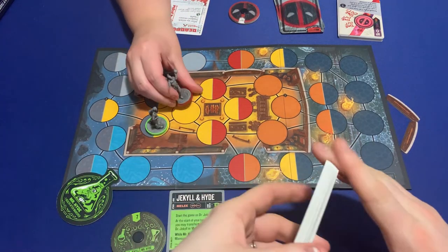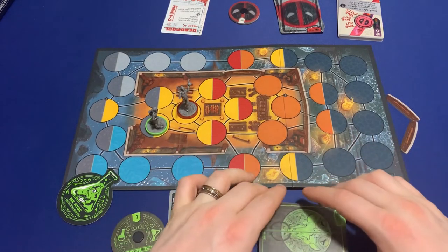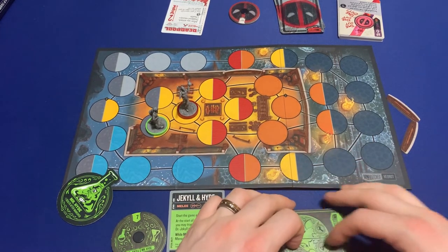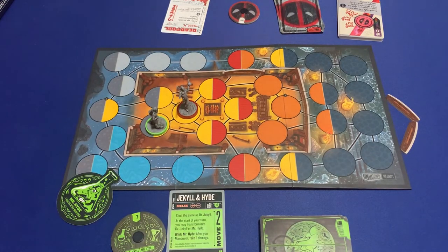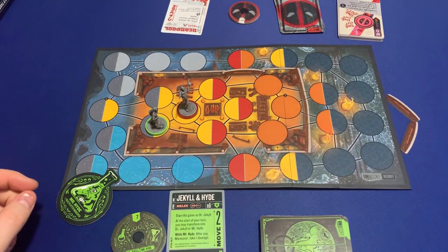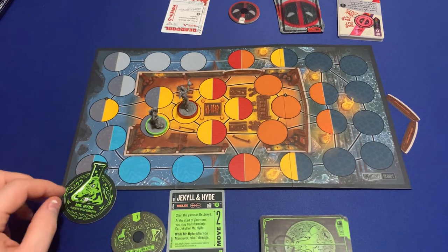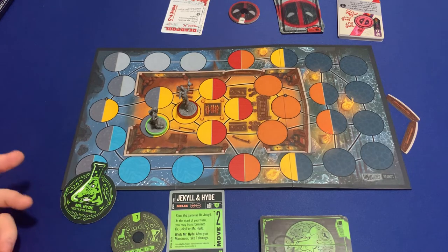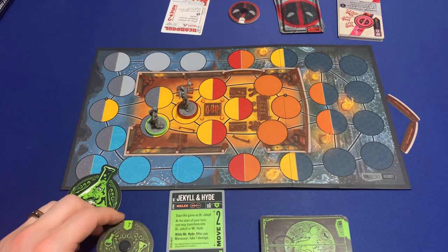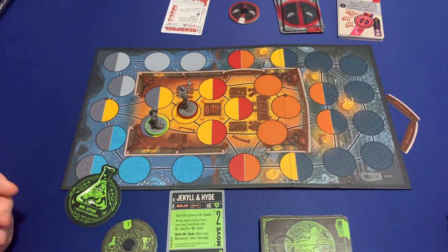That'll wrap up for this one. Maybe we'll do more of these playthroughs and sprinkle them in — it's a fun little game and it all fits on the table and on screen. That is our playthrough of Unmatched: Dr. Jekyll and Mr. Hyde versus Deadpool. These are two characters you don't often see in playthroughs. Thanks for watching — see you on the next one!